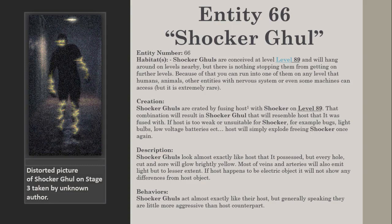Description: Shocker Ghouls look almost exactly like the host they possessed, but every hole, cut, and sore will glow brightly yellow. Most veins and arteries will also emit light, but to a lesser extent. If the host happens to be an electric object, it will not show any differences from the host object.